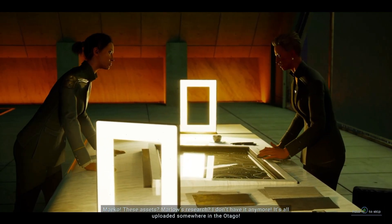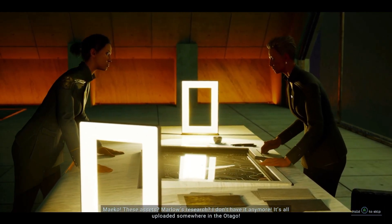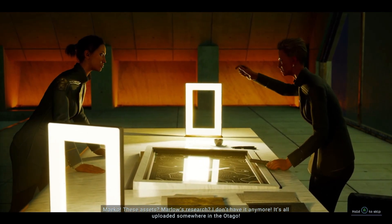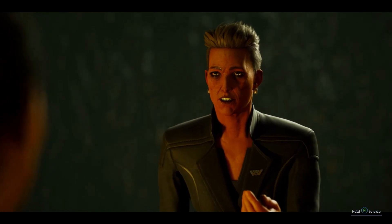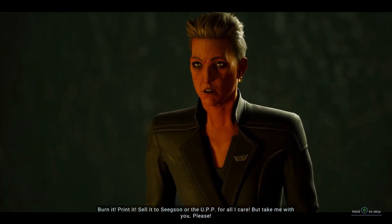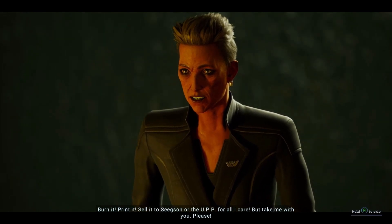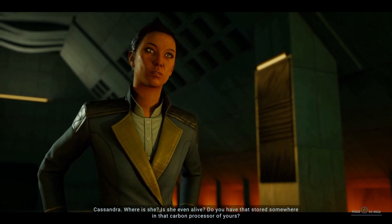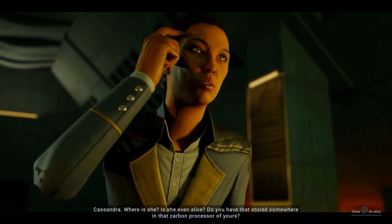'Maiko. These assets? Marlow's research? I don't have it anymore — it's all uploaded somewhere on the Otago. Burn it, print it, sell it to Seegson or the UPP for all I care. But take me with you. Please.' 'Cassandra — where is she? Is she even alive? Do you have that stored somewhere in that carbon processor of yours?'